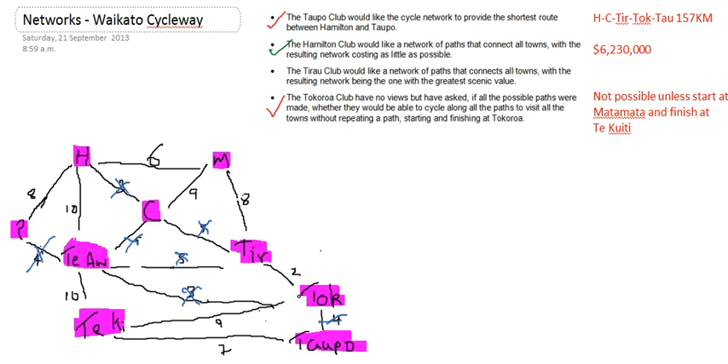So now I'm left with Tokoroa, Tukiti, Tiawamutu, Hamilton, Matamata, Tyrell, and Tokoroa joined up, and therefore I'm going to get rid of the 2, because that's the smallest number. Much the same as last time, now I'm going to draw out a new map.